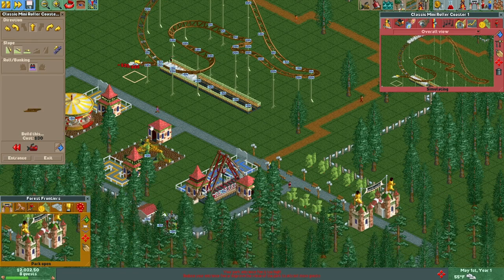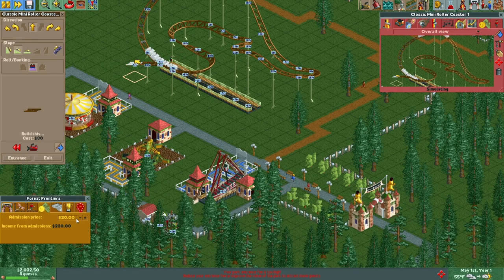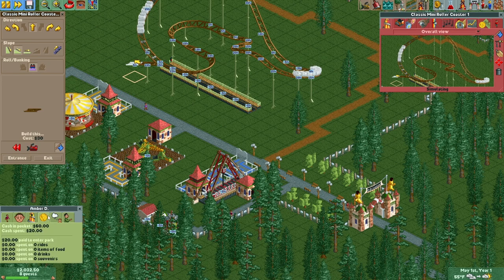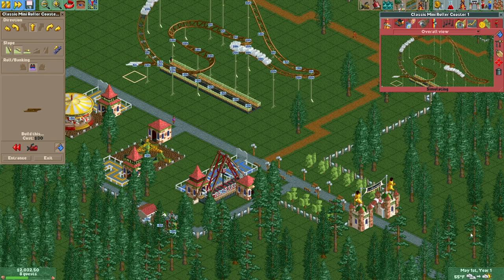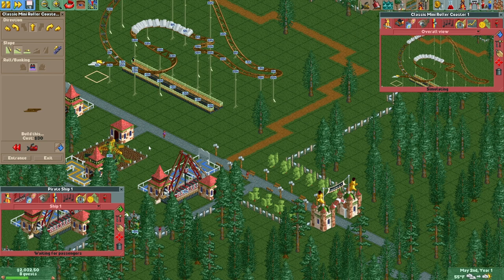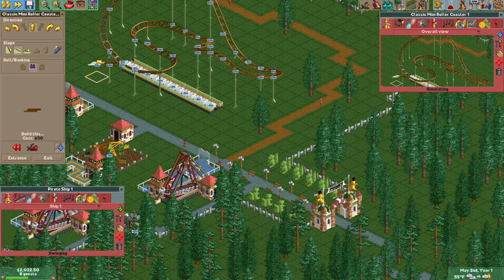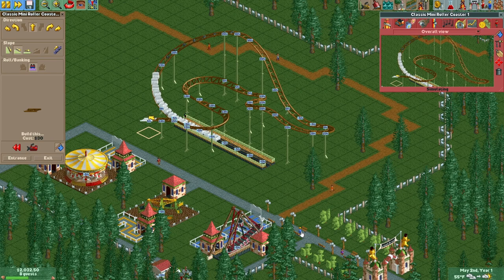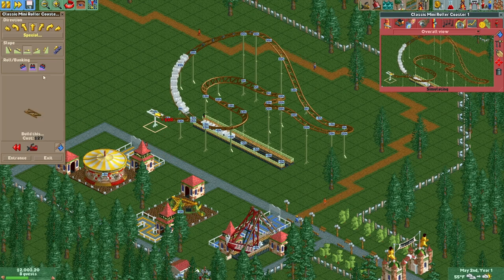My park entrance is too high — are you kidding me? Let me see how much money people come to the park with. Oh, he had $80. Never mind. What's wrong with the pirate ship? Oh okay, it must have broken down — it had just been fixed. Oh yeah, there's the mechanic. All right, anyway.